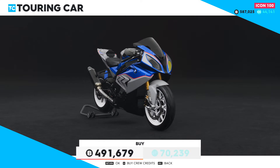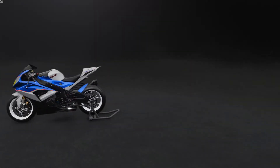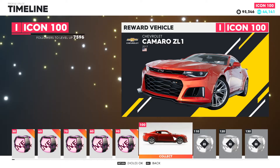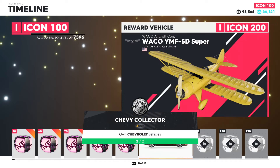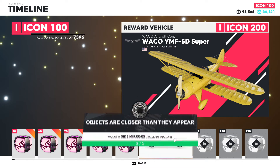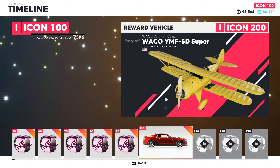So this is the one we bought — the BMW S1000RR. It cost us almost half a million bucks. Now let's move on to picking up our Icon Level 100 Reward Vehicle. We now own a Chevrolet Camaro, and in another 100 Icon Levels we will receive a yellow airplane. I think we should move on to see if we have any performance parts in stock for this Camaro, and perhaps take a quick look at the customization options.